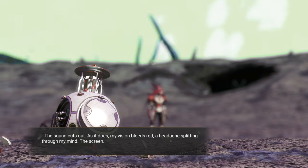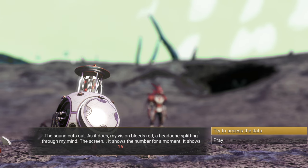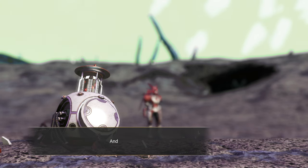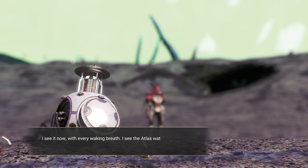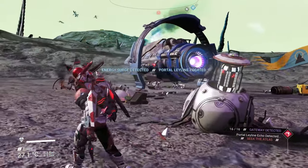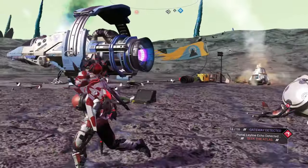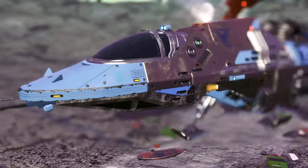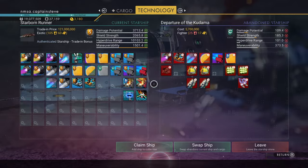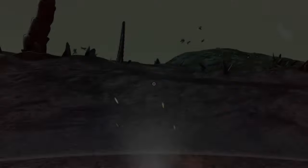As it does, my vision bleeds red, my headache splitting through my mind. The screen shows a number for a moment — it shows 16. Try to access the data. The audio clicks, time passes. And then I see it now — with every waking breath I see the Atlas watching me, waiting for me. Well, hopefully that brings us onto the Atlas path. Energy surge detected. Portal ley lines detected. Seek the Atlas. What about this ship — can I have it? Compare. Claim ship. Now, technically for this thing to fly I'm probably going to have to fix a few bits on it. But I could just leave it here and call my own ship in. I've got a Sentinel ship as well. I've got a few ships I could scrap.